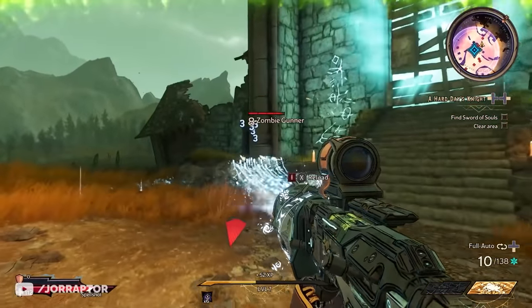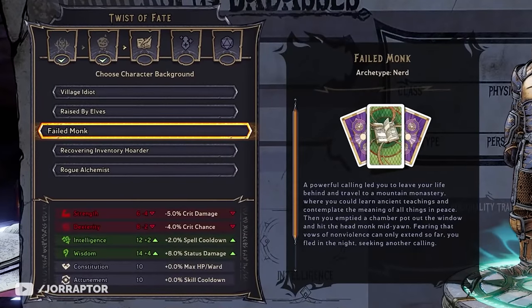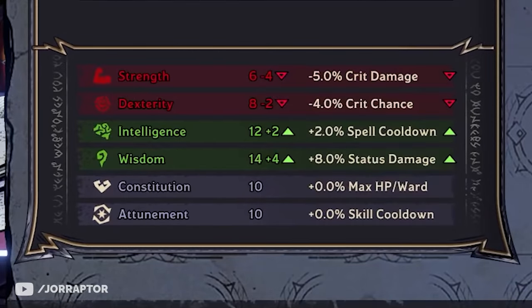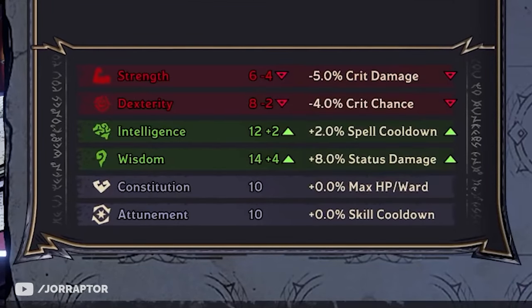The Failed Monk background totally seems like the best option for the Graveborn, reducing stats you don't really need while giving both Intelligence and Wisdom, which are both very handy for this class.